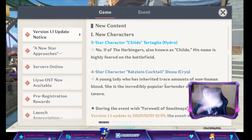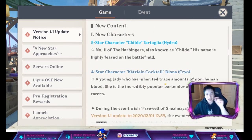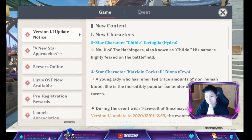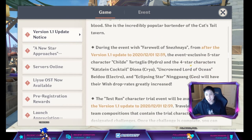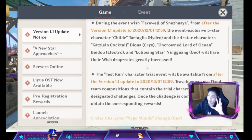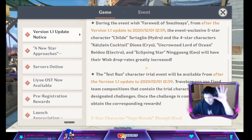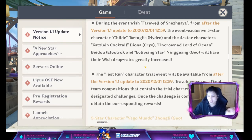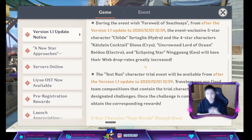Moving to the banner content: Childe and Keqing are going to be in the next banner coming up, along with Ningguang and Beidou. We're also going to have a test run trial — like with Venti and Keqing — where you can try those characters out and get some rewards. So Beidou, Ningguang, Keqing, and Childe.